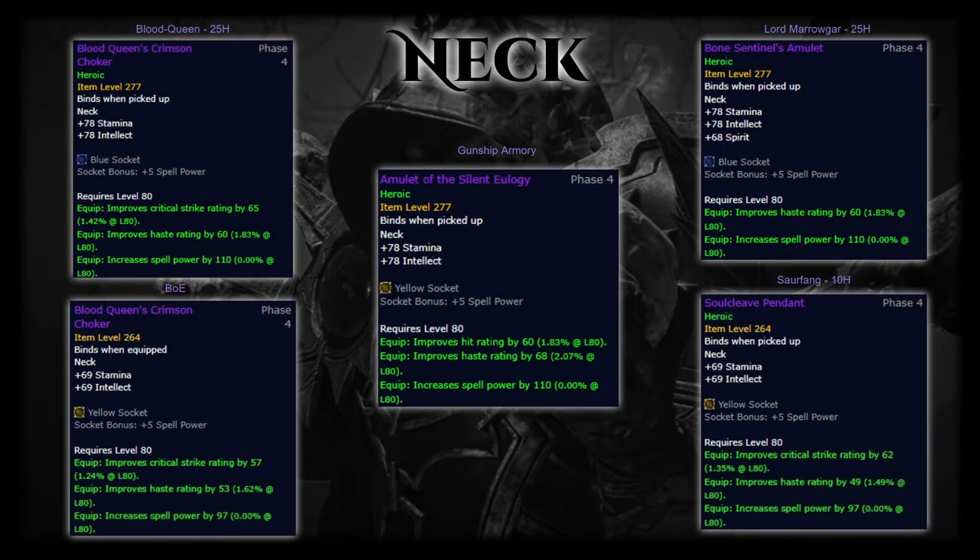For the neck there are quite a few options. Blood Queen's Crimson Choker from Blood Queen on Heroic 25-man is the best option and what you should be aiming for, however it's highly contested and might be hard to get right away. The other Blood Queen's Choker is a lesser item level but still really good, and it's bind-on-equip so you can pick one up from the auction house. Bone Sentinel's Amulet off Lord Marrowgar on Heroic 25-man is much easier to obtain as the first boss. Soul Cleave's Pendant from Heroic 10-man Saurfang is another excellent piece. Lastly, Amulet of Silent Eulogy off Heroic 25-man Gunship is a great neck if you need hit rating.